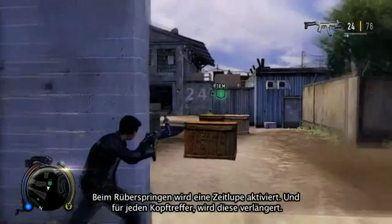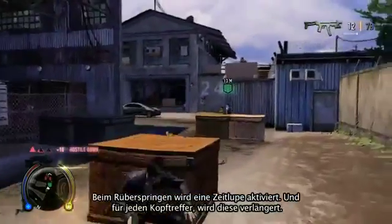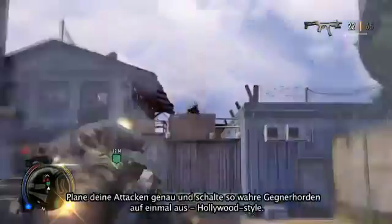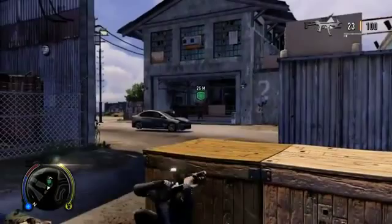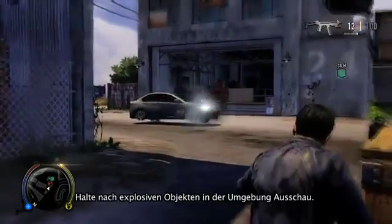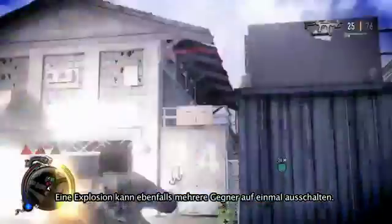When you vault, you trigger slow-mo, and for each successful headshot, the slow-mo extends. Plan your gunfights accordingly and you can take out hordes of enemies in cinematic style. Keep an eye out for explosive items in the environment, as they're useful to take out multiple enemies at the same time.